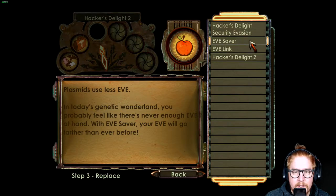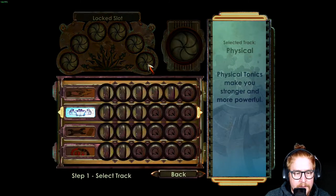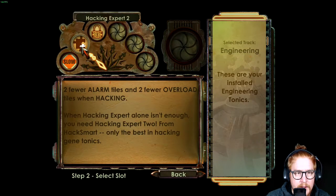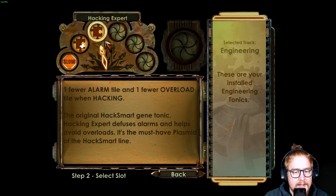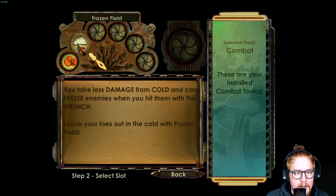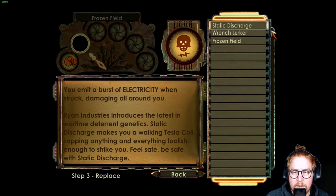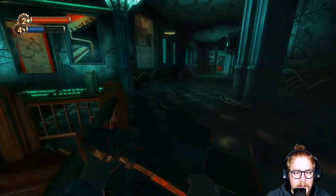Is there another one? Let's use less Eve. Security wish — okay, Hacker's Delight is great. Then I will take another one for engineering — the security expert. I will go with the hacking expert 2, I will take the hacking expert 1 as well, and I have like three less alarm tiles and three less overload tiles. I think the static discharge is so great — those would be the best combo, like wench lurker and the static discharge.